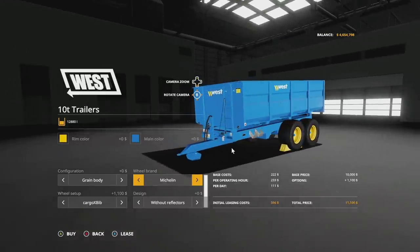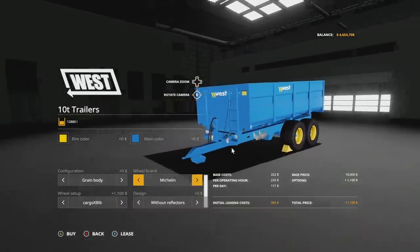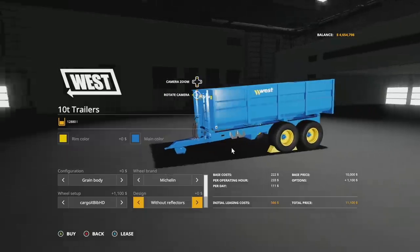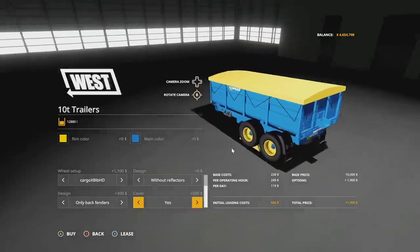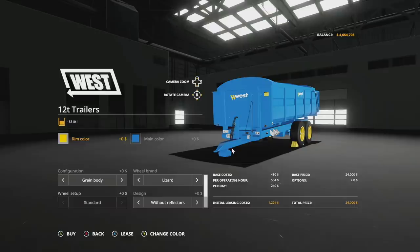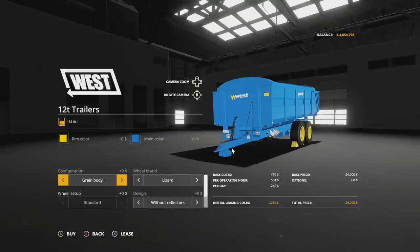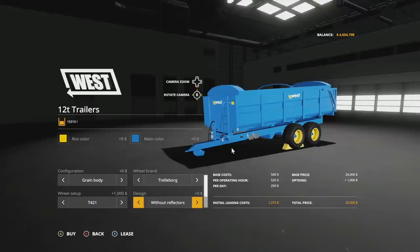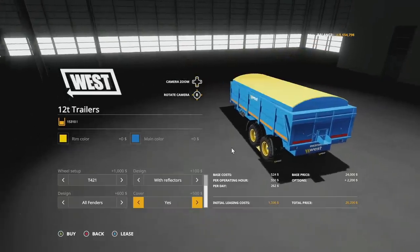Wheel brands include Lizard, Trelleborg, and Michelin. In Trelleborg, we have the 309s, 404s, and 421s, which are becoming very popular, as well as the Twin Radial. Michelin has the X-Bib and HDs. Design options include with or without reflectors, fender choices of none, back only, or all fenders, and a cover option of yes or no. For the 12-ton trailer, rim and main colors are the same. Configuration gives you a 15,310-liter grain body or a 27,000-liter silage body, with identical wheel brands, reflector, fender, and cover options.